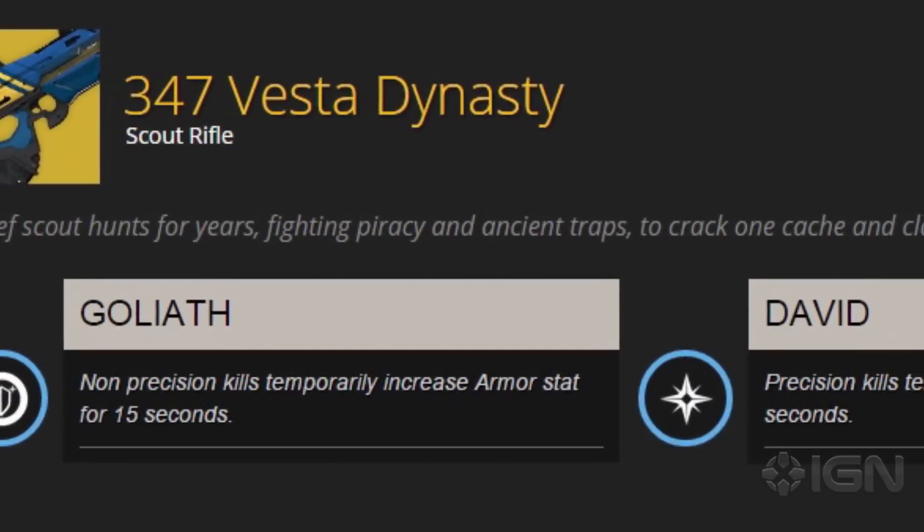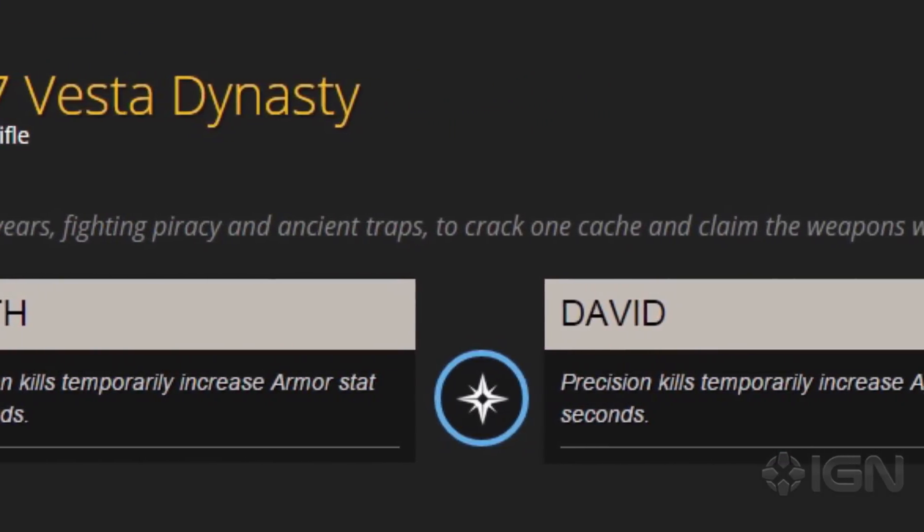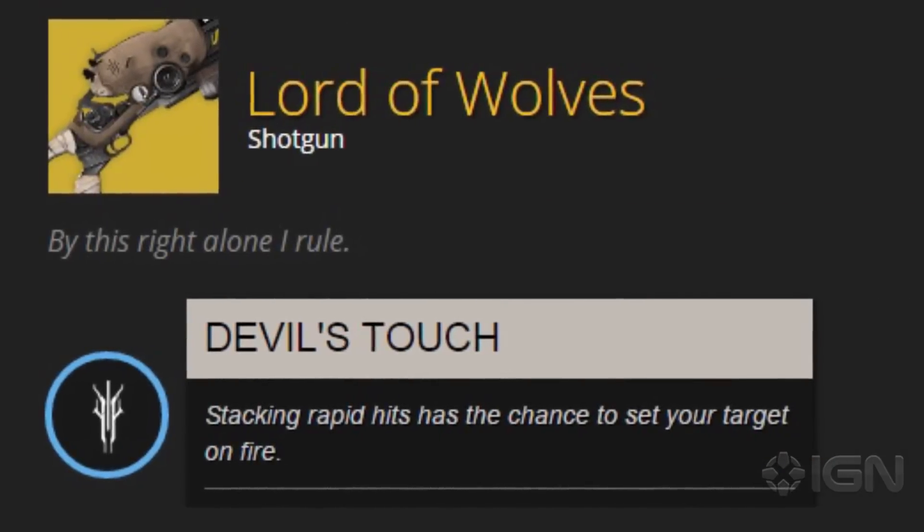347 Vesta Dynasty has two modifiers: Goliath, which causes non-precision kills to temporarily increase the player's armor stat, and David, which causes precision kills to temporarily boost agility. Lord of Wolves only has one modifier, Devil's Touch, which can cause targets to light on fire after rapid hits.